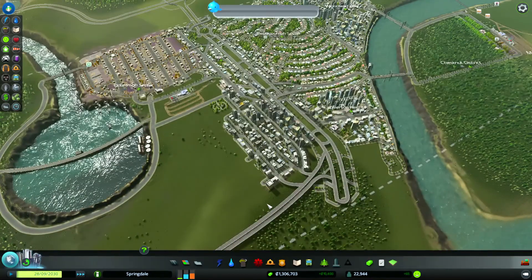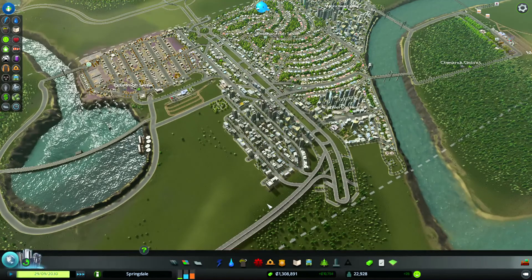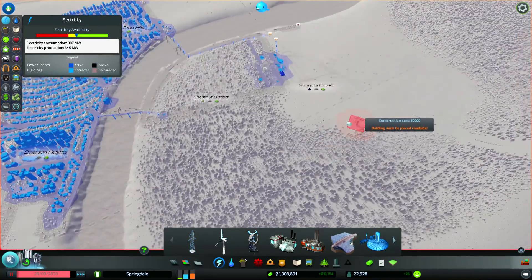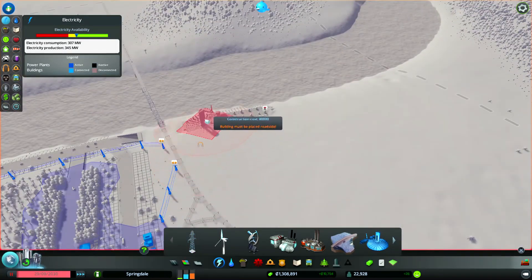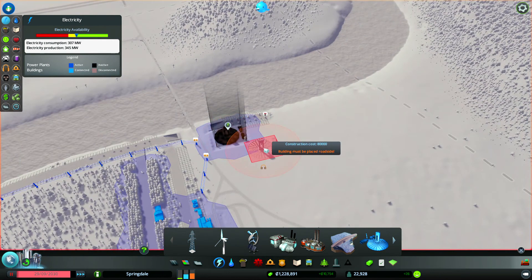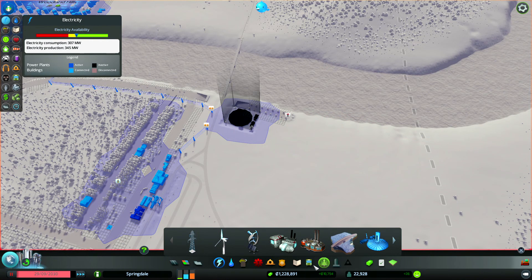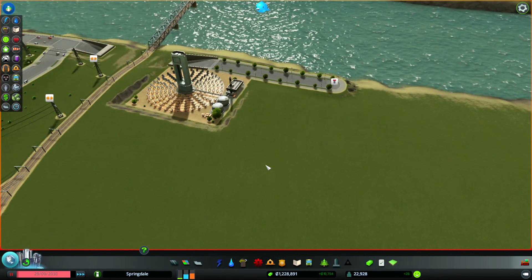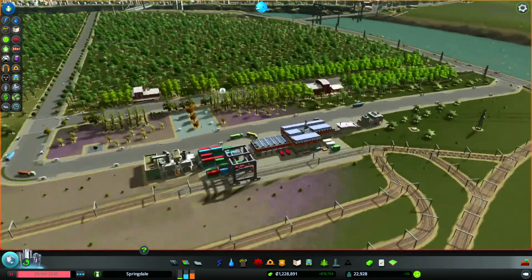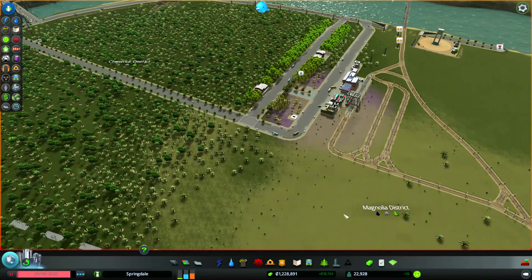The population is up a little bit from last episode. Our money is up considerably despite spending about $300,000 on this area. Oh, there's one more thing we have to do before we go — I promised you I was going to wait until the episode to do this. We're going to place our first solar power plant, put it up here and off to the side as far as we can go. And that's our solar power plant, ready to go. We're not going to be too worried about power for a little while, which is nice.